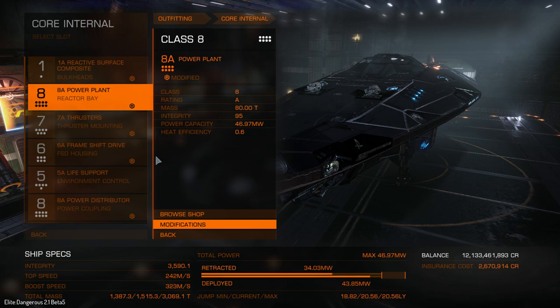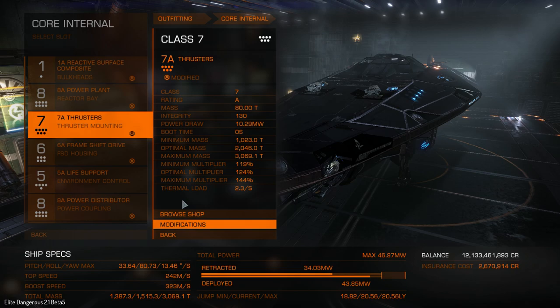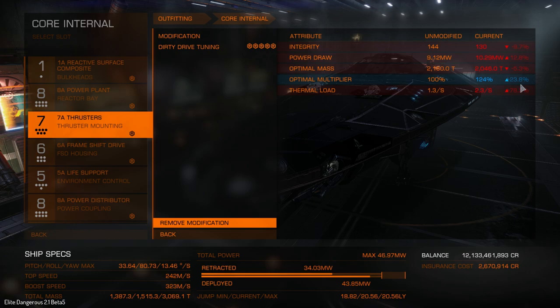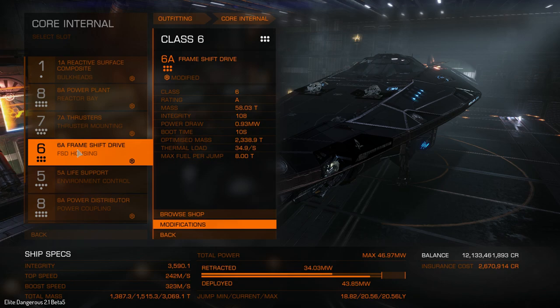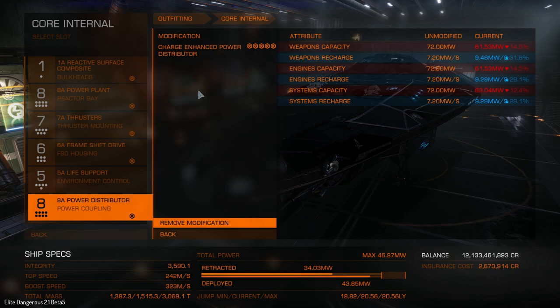Power plant: I usually have overcharge because it gives you higher power output, and usually you need that. But with all huge and large multi-cannons you might create a build that doesn't require overcharging your power plant — the most obvious being a silent run build where you don't need so much power and can go for a power efficient plant. I have 30 drive rating, 24 almost optimal multiplier, optimal mass minus 5%. Frame shift drive got a nice one — almost 30% optimized mass increase. For the power distributor I use charge enhanced this time: 30.1 to weapons and 29.1 to engines and systems, but you lose 12.4 in capacity.